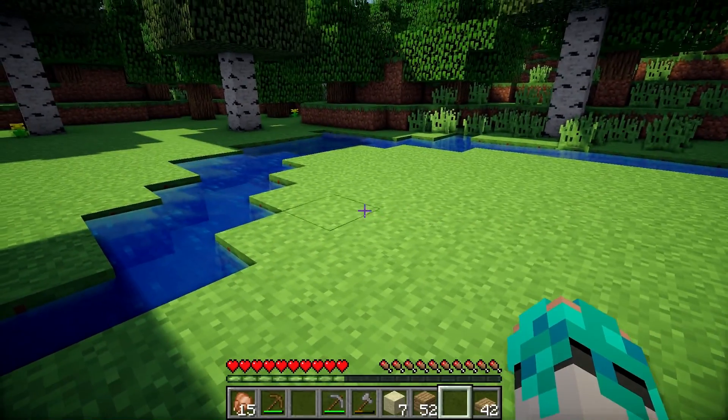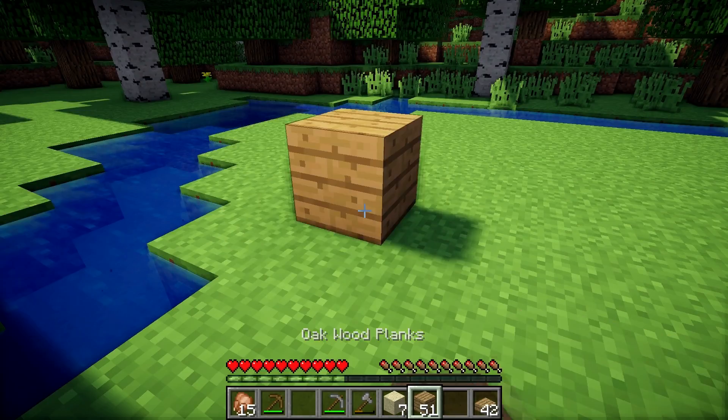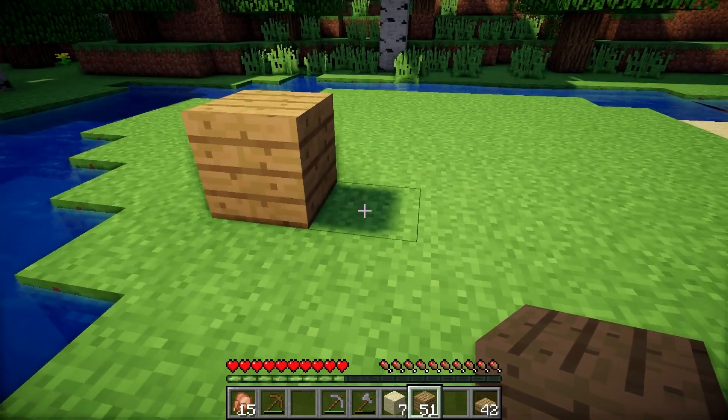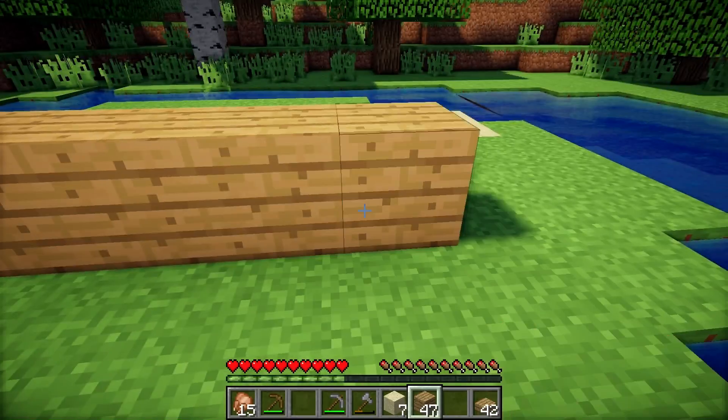I'm going to start building the bottom left part of the house. Let's place down one oak wood plank, then skip one block, then 4 more — 1, 2, 3, 4.